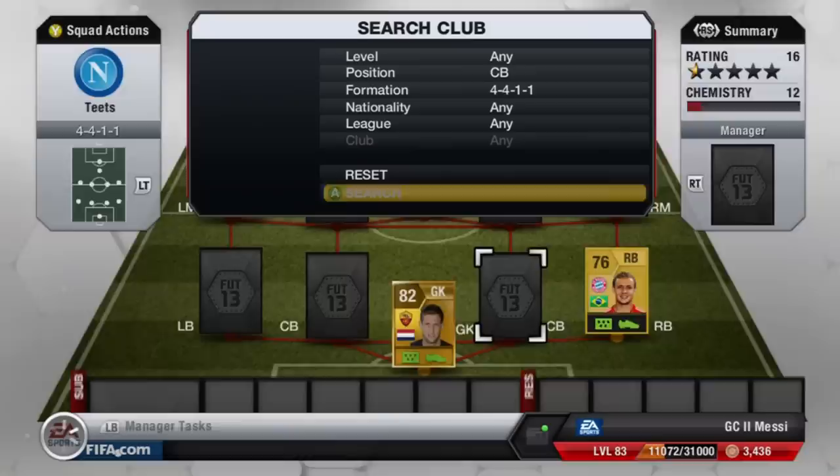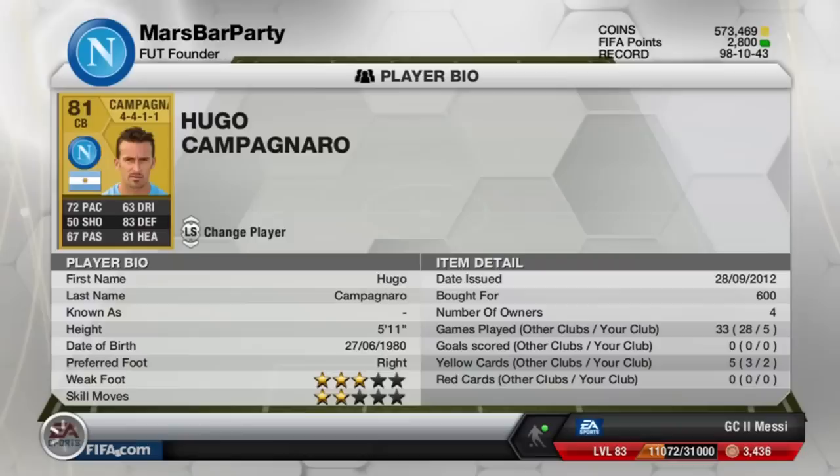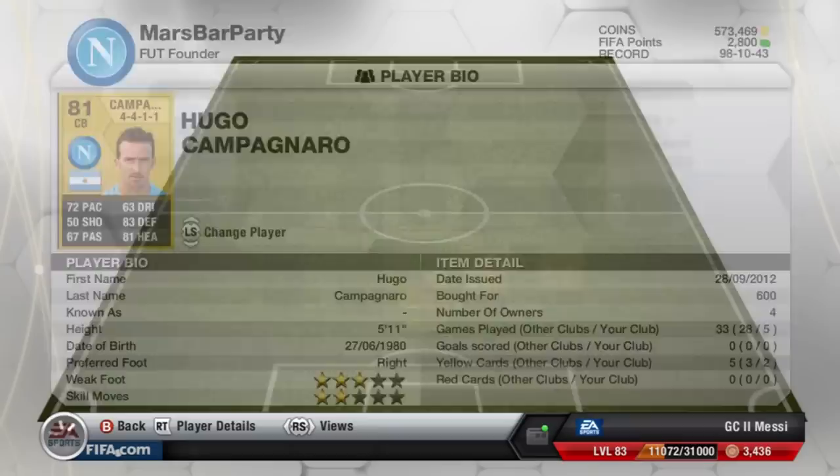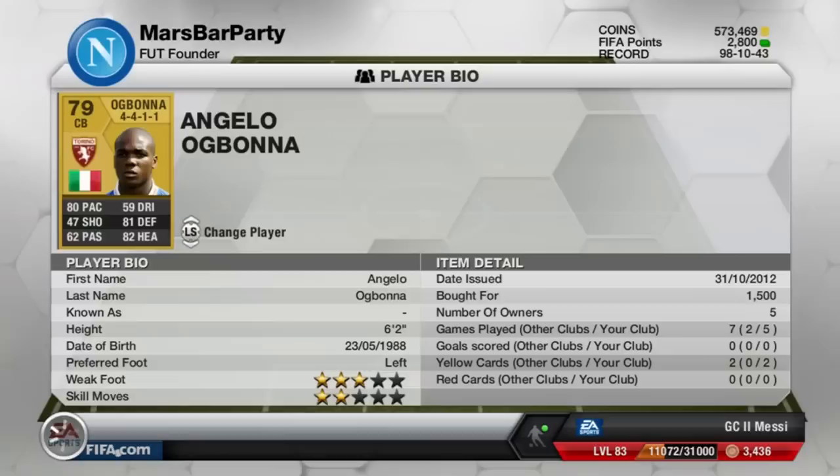At center back, the first one we have is Campagnaro, the Argentine from Napoli. At first I thought this guy would be pretty average but he's actually a very good defender. The only thing he lacks is height, but he's got 72 pace, 83 defending, and 81 heading. He's only five-foot-eleven, but he's 600 coins or lower, so for that price I do recommend getting him.